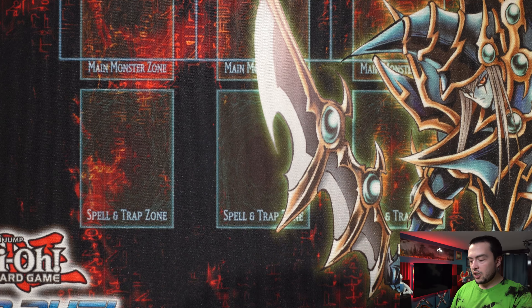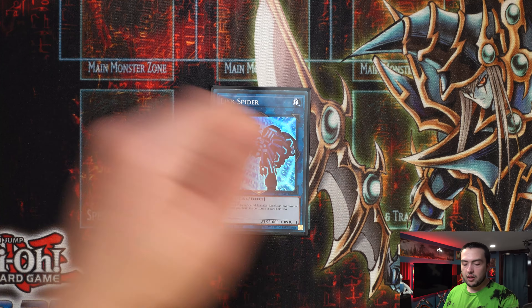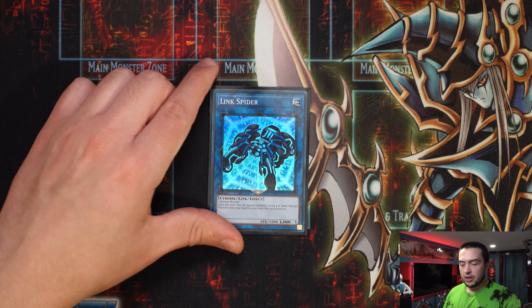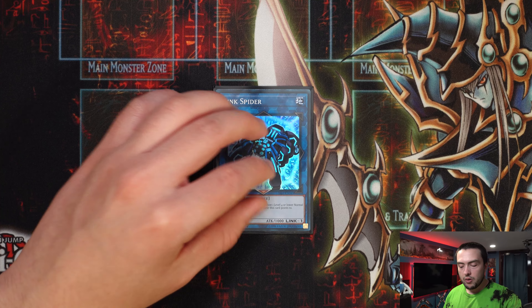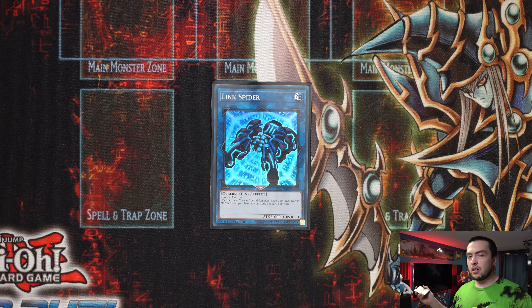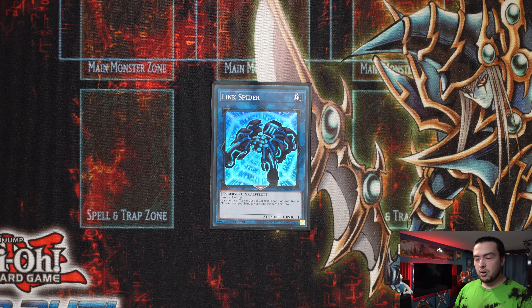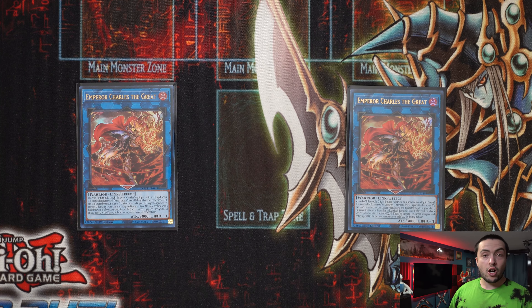Now we'll go into the extra deck. We have one Link Spider. I was playing Underworld Goddess, but I see the value of playing Link Spider now, just because you can turn a Nibiru token into this and then either with an extender make SP Little Knight, or you can now send this off with Snake Eye — because Snake Eye specifically says that you have to send the monster to the graveyard and you cannot send a token to the graveyard due to game mechanics. So having Link Spider works great. Then we have two copies of Blue Chew Chuck, aka Emperor Charles the Great. I think two is pretty standard — not much to say there.